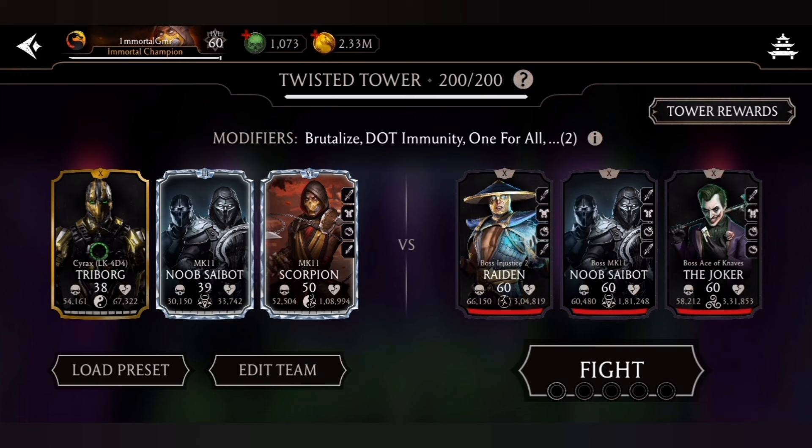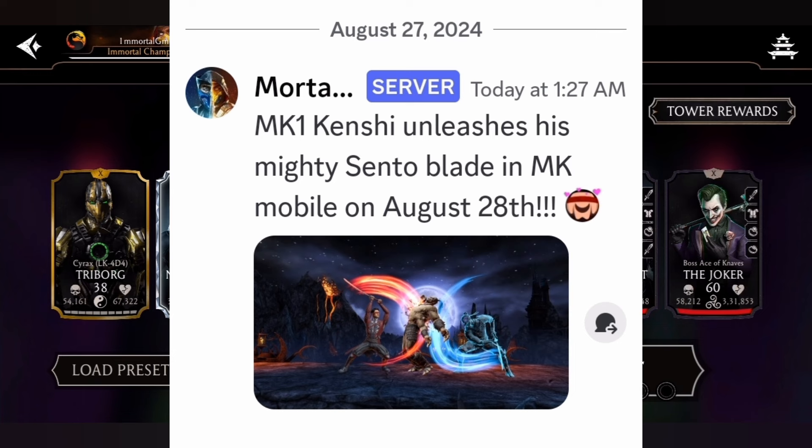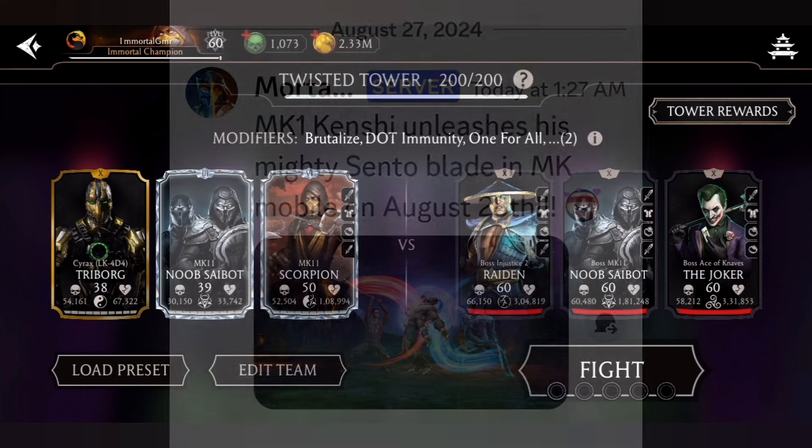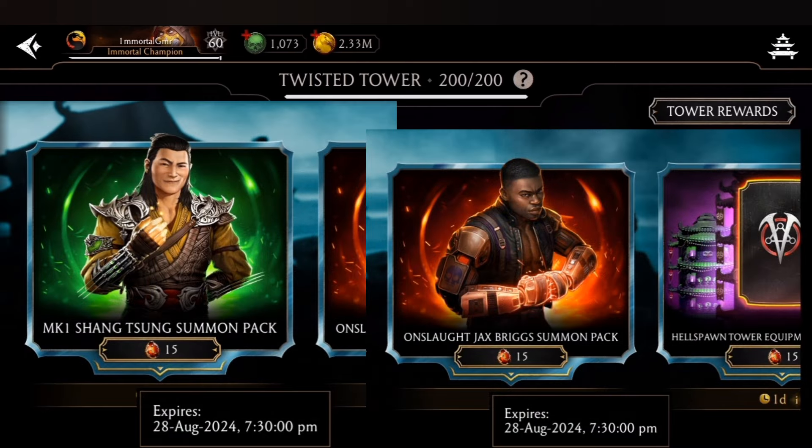Let me tell you where exactly. You all know the crypt is refreshing tomorrow. Before that, I want to show you that we have got an official announcement of this as well, here you can see on the screen. So of course he's going to be there in the crypt store, and also you all know that Fatal Twisted Tower is coming on the 28th of August, so he'll be there in the rewards as well. Also here you can see these summon packs.